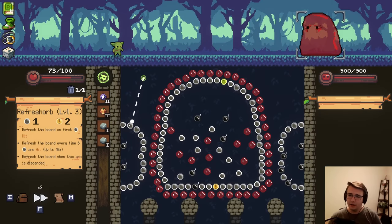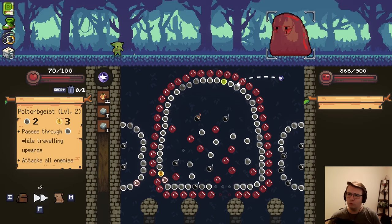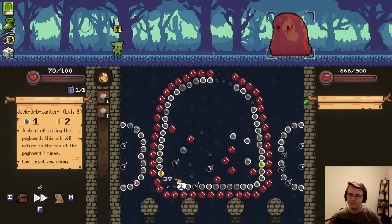Let the gaming begin. Nice bounce — fall in the center is what I was hoping for. Two Refreshes, so no real progress. I'll make my way towards a Jack Orb Lantern, try to hit that Refresh. Nice. If I could hit that other one — it could happen. There we go. It's a nice buff. Bonus damage on crits, but I don't think it counts for this shot. It might though, who knows?